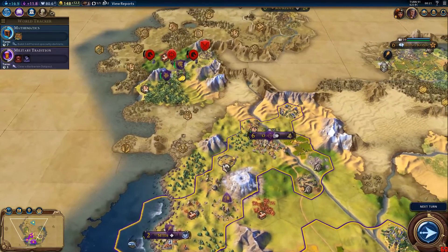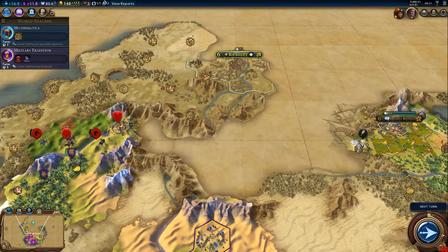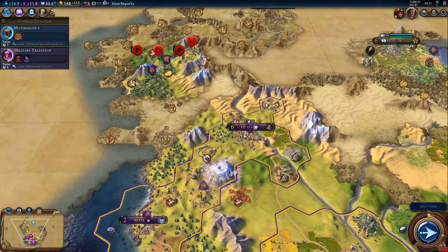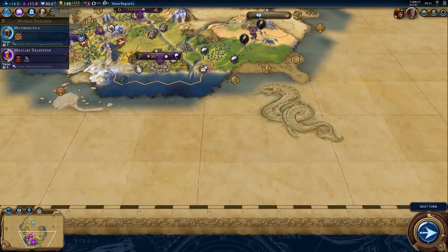We're still facing some barbarians on the northwest side, where we also have the Egyptians — the northwest of us. I'm intending on building two extra cities: probably one at this point here or slightly further inland, and also one further to the east.